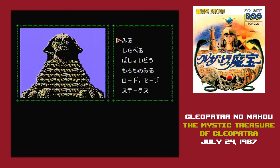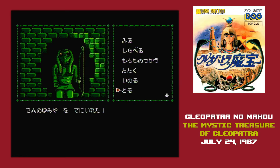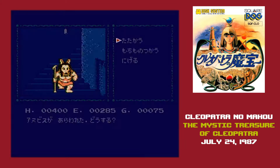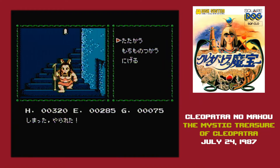Once you've done all that, you get an additional menu command that lets you travel to other locations, like the Sphinx, where you quickly spot a secret passage in the front of it that somehow no one has noticed for thousands of years. Then it's just a matter of picking up anything that's not nailed down, and a few screens later you'll reach a dungeon — where you can start the grind all over again, assuming you don't get instantly killed by the much stronger monsters wandering the halls. Save early, save often.